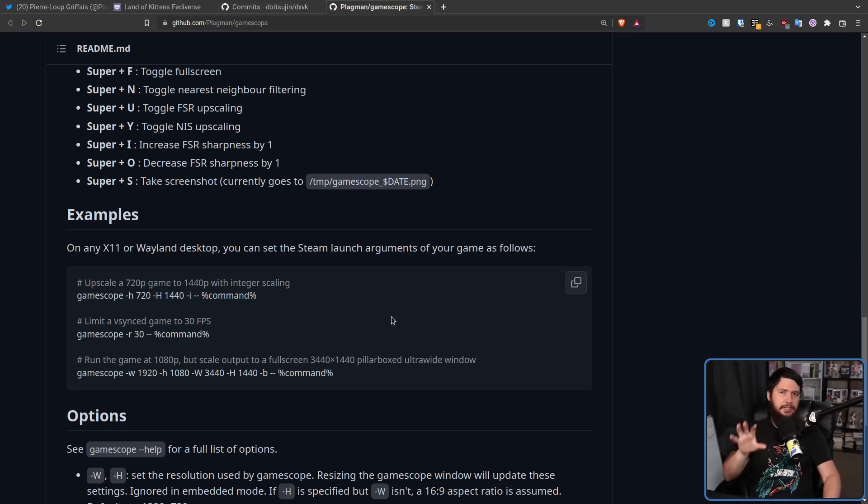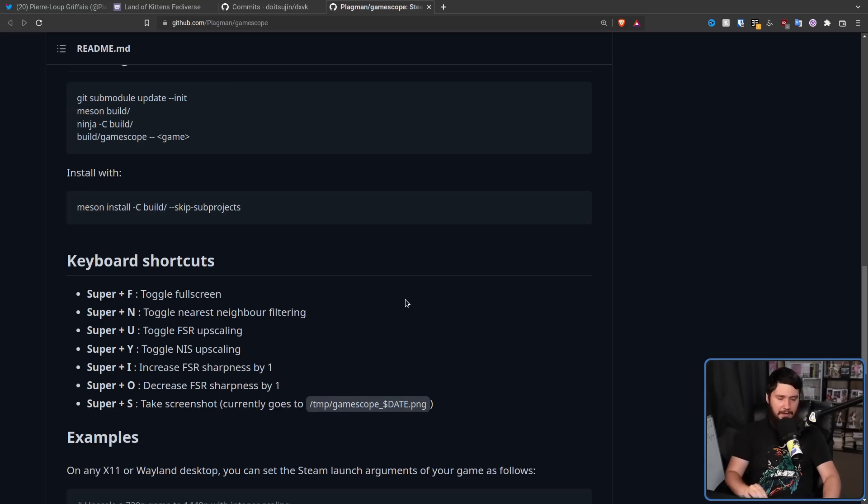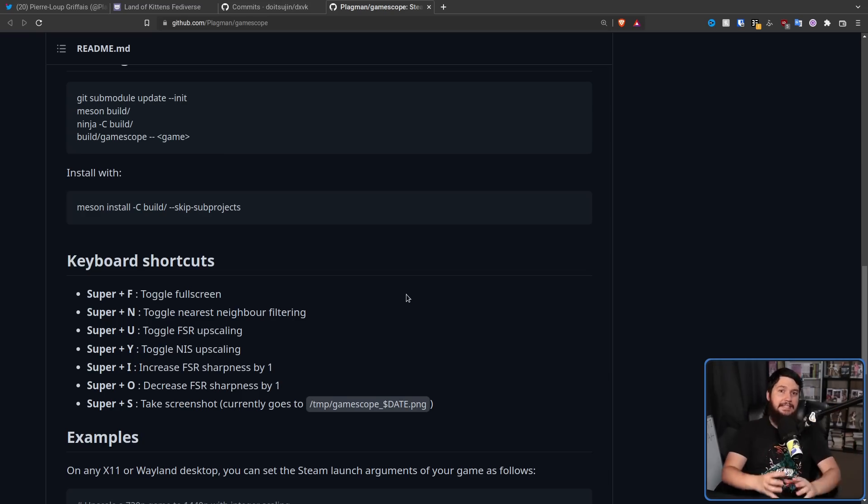But most importantly for HDR is the way Gamescope can render. It can render directly to the DRM — the direct rendering manager. If you didn't see my last HDR video, the biggest problem with HDR on Linux isn't the kernel, isn't the GPU drivers, isn't even the application. The biggest issue is the desktops. Xorg and all of the Wayland compositors out there don't support HDR, so if you want to render something in HDR that has to go through that, it's not going to work.